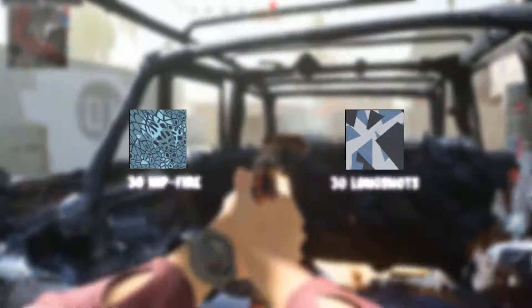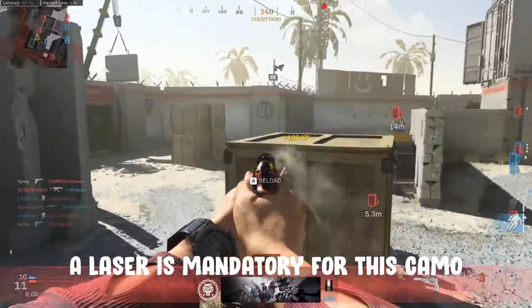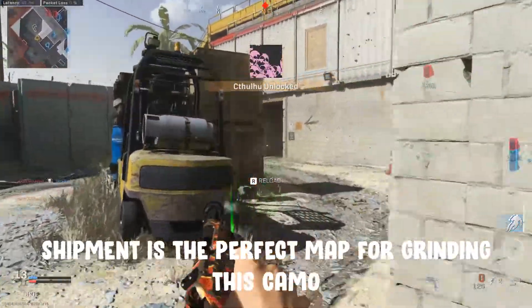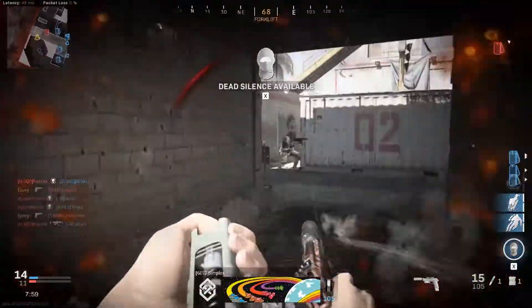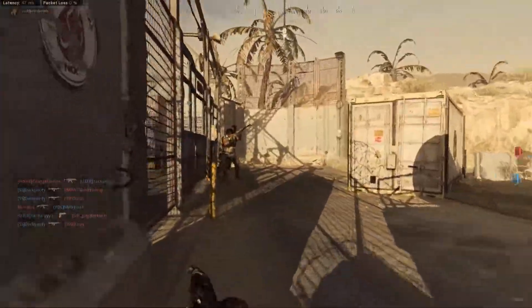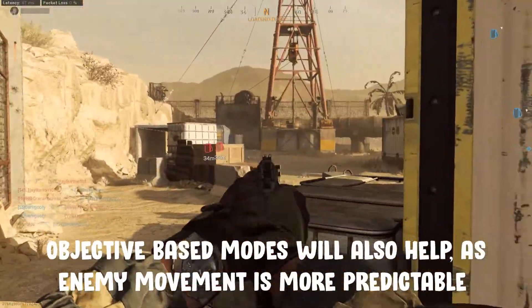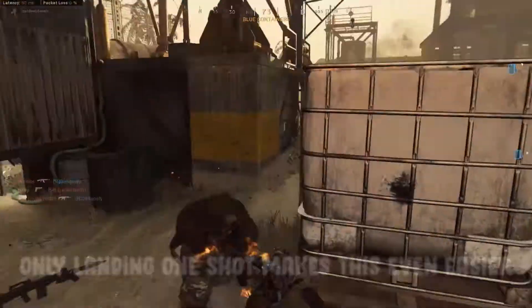Dragon requires 30 hip fire kills. Make sure you're running the 5 megawatt laser as this will give you great hip fire accuracy and a short sprint-to-fire time. Whenever you get Shipment, that's your prime opportunity to grind this camo. Splinter requires 30 long shots — you may actually be better off ditching the burst barrel and sticking on the extended barrel instead, giving you both range and accuracy. Hardcore objective modes are ideal for long shots as you'll know where enemies are likely to be, allowing you to get set up and pick off enemies at range, while the increased damage means you only need to land one shot to get your long shot.